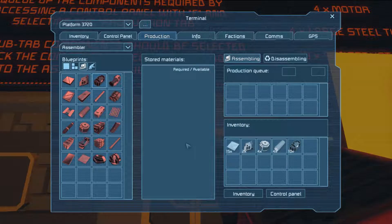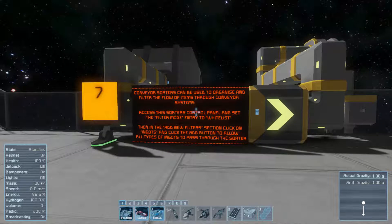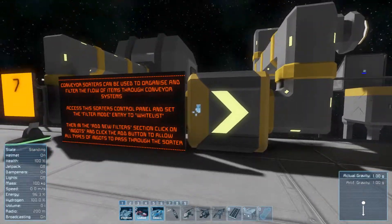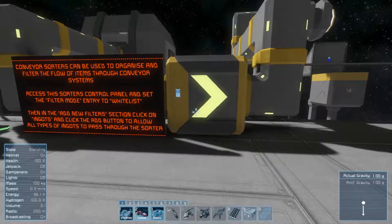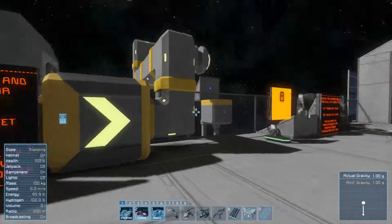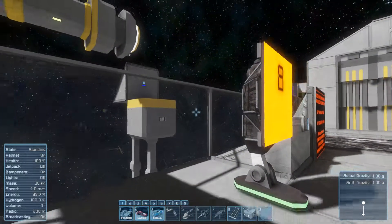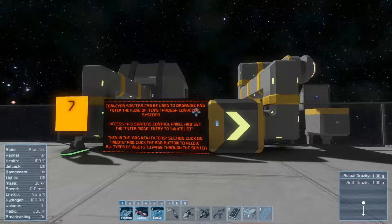The next cool thing: they have auto-sorters. There's no redstone to do, no worry about overflow, none of that. All you have to do is set it up so that it flows through the thing, and you set up what items go through - for instance, it wants me to set up ingots to be allowed through. That thing right there is actually like a hopper that spits out items and picks them up. They have every Minecraft redstone thing in here, just made easier and more compact.